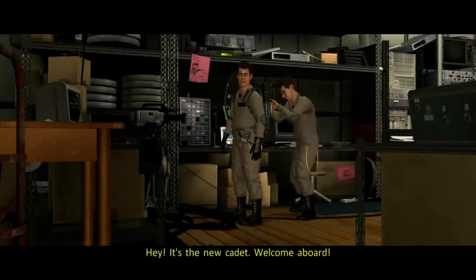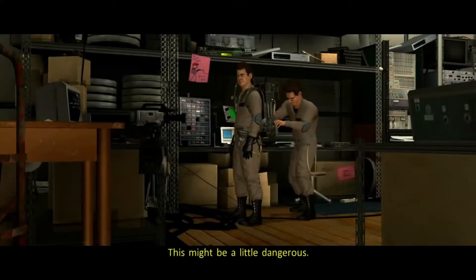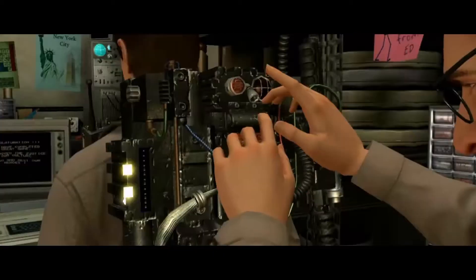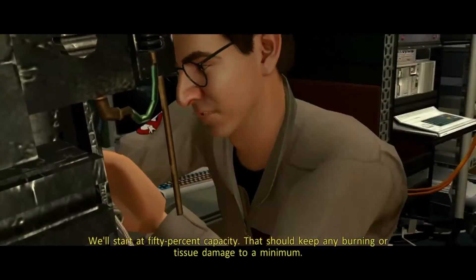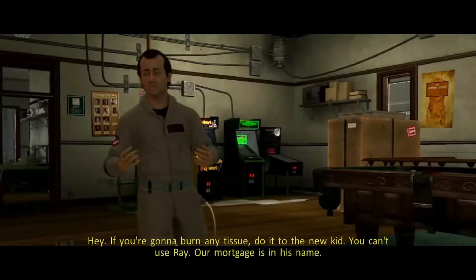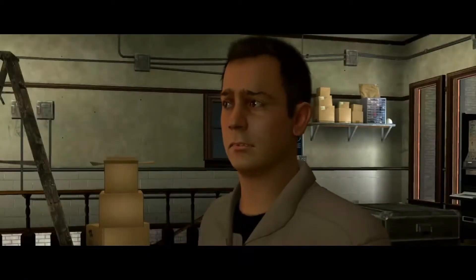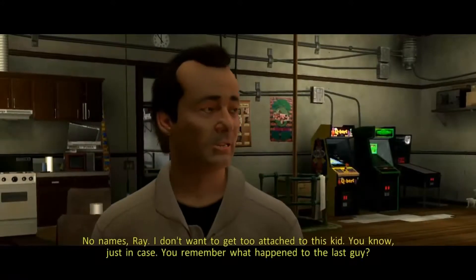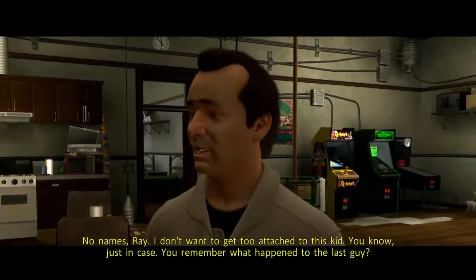The AI is actually kind of smart. Let's start at 50% capacity — that warning label on the back of the proton pack, burning a tissue, do it to the new kid. You can't use Ray — our mortgage is in the name. It's on every proton pack but I can never read it. I don't want to get too attached to this kid, just in case.